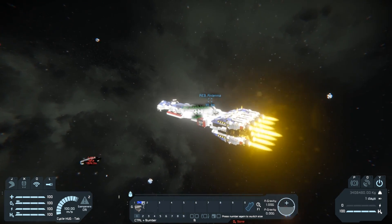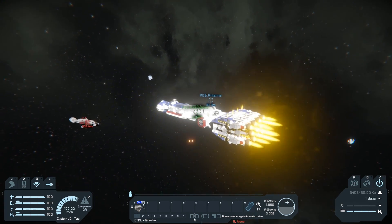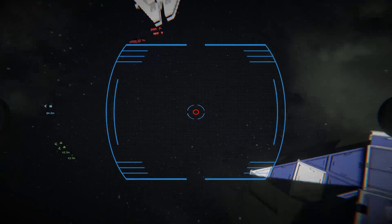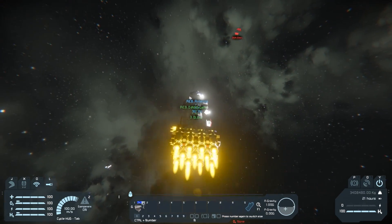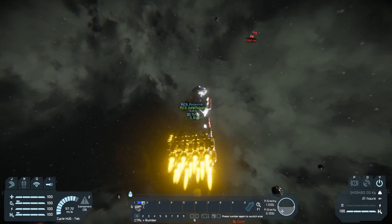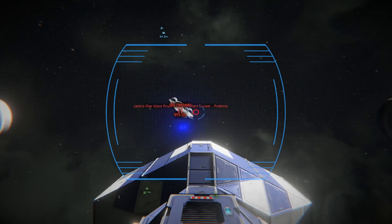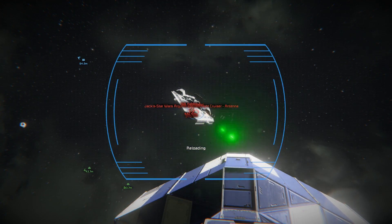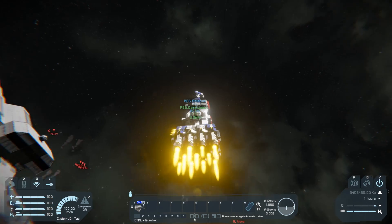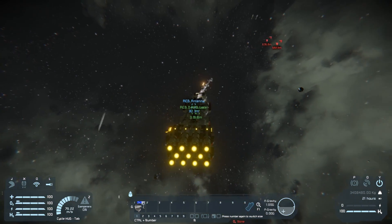Top turrets. Bottom turrets cannot engage. We've rotated a bit slightly. Bottom top is at three. Bottom two not working — try the top one then. Damn, that was a close one. Bring us around to front one again. Front attack is go. Fire it well — he's in my sights. Firing.